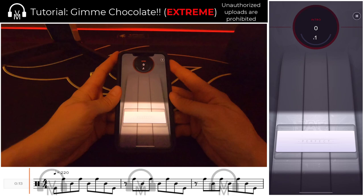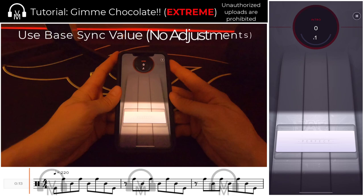On the sync front, I got this diamond perfect on my base sink value with no adjustments necessary. As a clarifying point, someone's base sink is not necessarily the same thing as the default 30 millisecond out-of-box sink that Beatstar starts off every player at. When I talk about base sink in my video tutorials, I'm referring to the value that a player gets when they go through the exercise of properly calibrating their device. I teach a methodology in another video tutorial, and I'll leave a link in the description below.